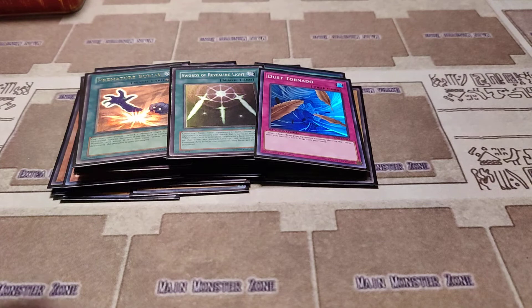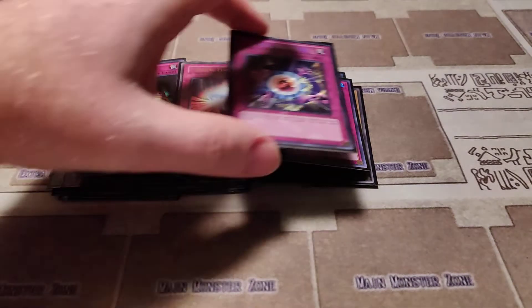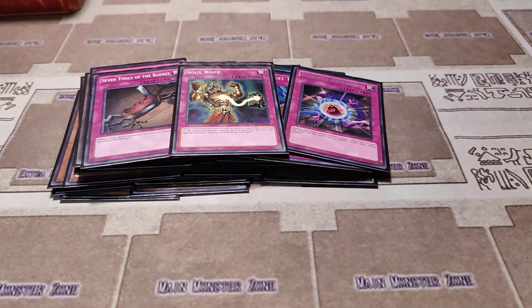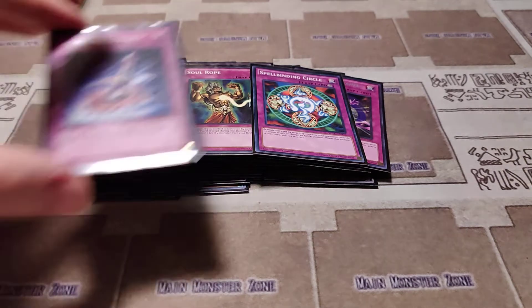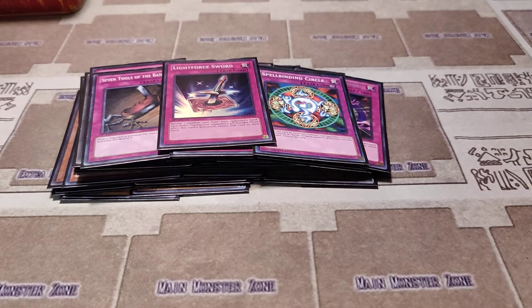Dust Tornado, Magic Cylinder, Mirror Force, Mystical Ref Panel, Seven Tools of the Bandit, Soul Rope, Spellbinding Circle, and Light Force Sword. And that takes care of Battle City Yugi.